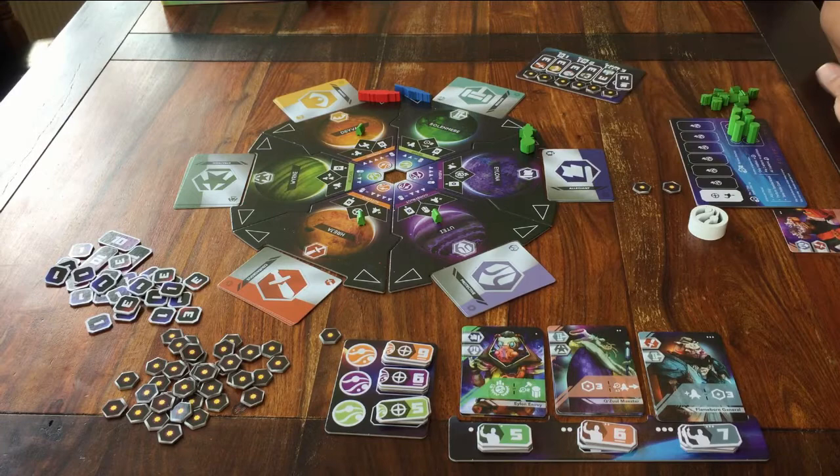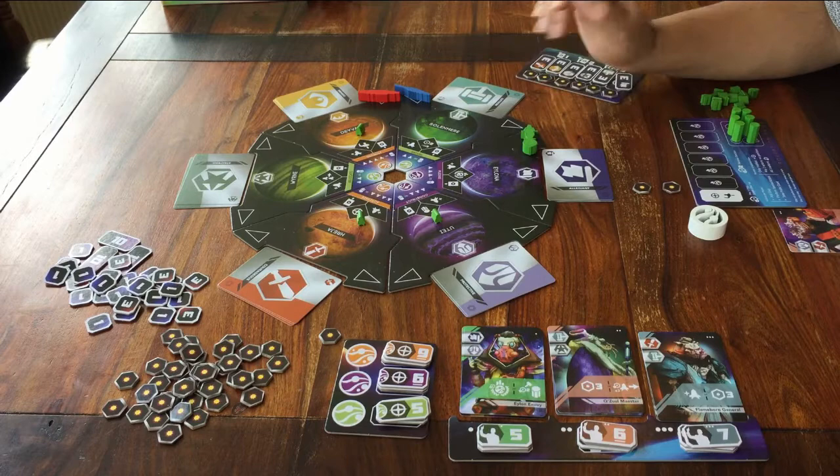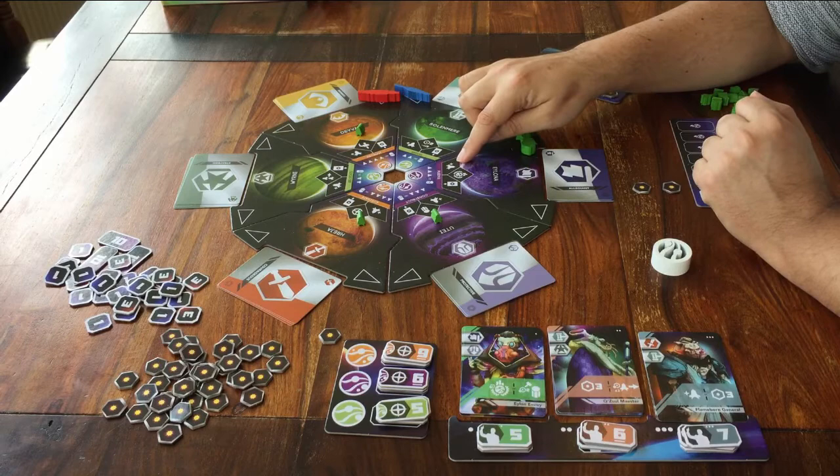Next, take your action on the planet that you landed on. You can take up to three actions. You don't have to, but three is the maximum. The only rule is you can't take the same action more than once. So if you do more than one action, they have to be different things.